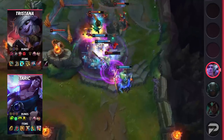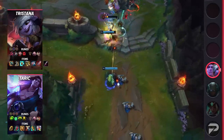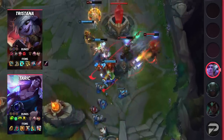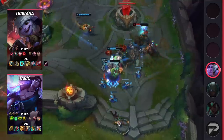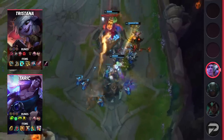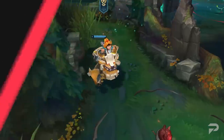For Tristana's runes, run Hail of Blades, Cheap Shot, Eyeball Collection, Ravenous Hunter, Presence of Mind, and Alacrity, with the stat runes being Attack Speed, Adaptive Force, and Armor. For her items, start Doran's Blade and then build Kraken Slayer, Berserker's Greaves, Stormrazor, and Infinity Edge. After that, you'll want Lord Dominik's Regards and then Bloodthirster. And that wraps things up for our sleeper builds that you're missing out on in patch 11.18.